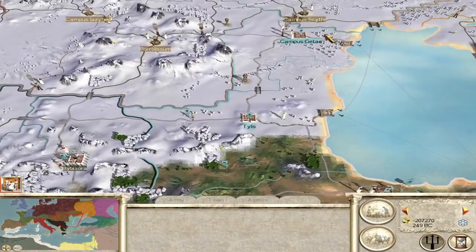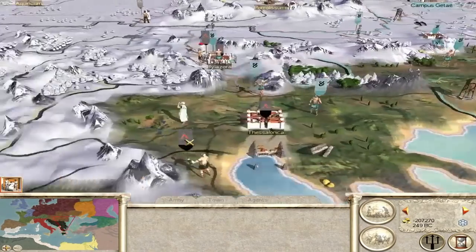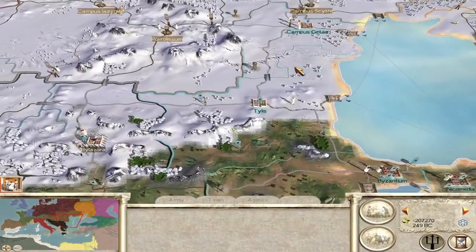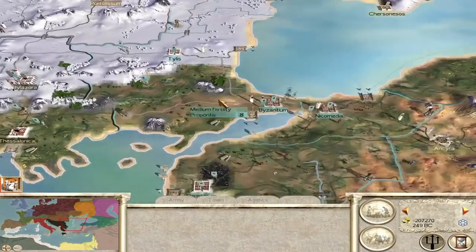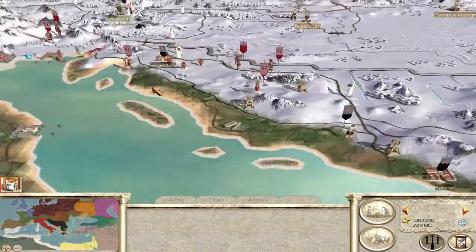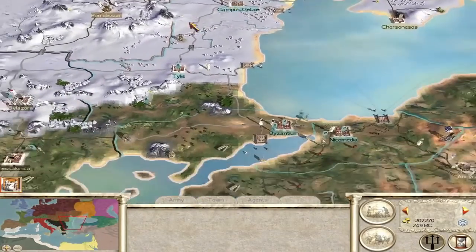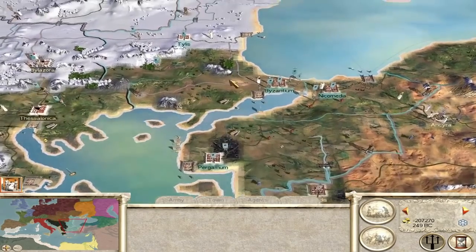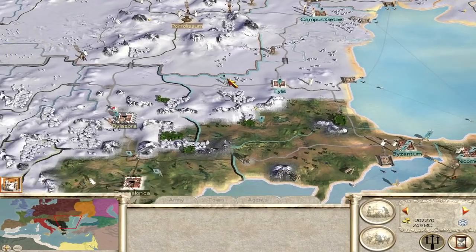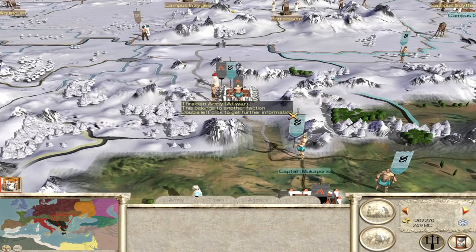Thrace was getting off to a very good start, completely humiliating me in my Let's Play of Thrace with this mod. This is a slightly more powerful Thrace — I only had two settlements, they start with Byzantium, so stop calling me a bad player. I had people mocking me in the AI time-lapse because Thrace as an AI had better success than I did in the first few turns, but of course this is a stronger Thrace. They could actually take Bion Lazora and possibly Thessalonica as well, with the Macedonian army occupied with the Romans.